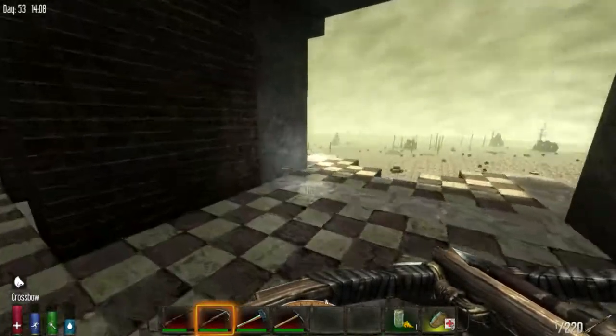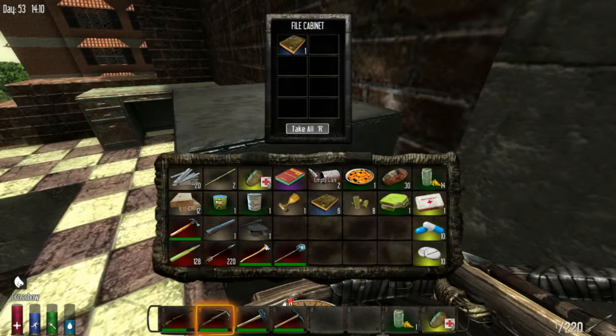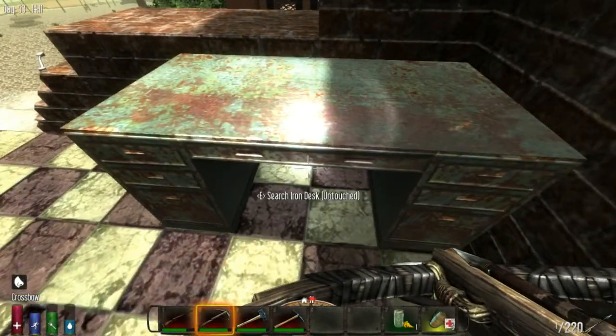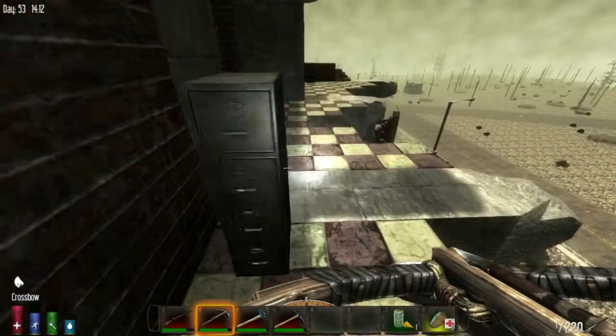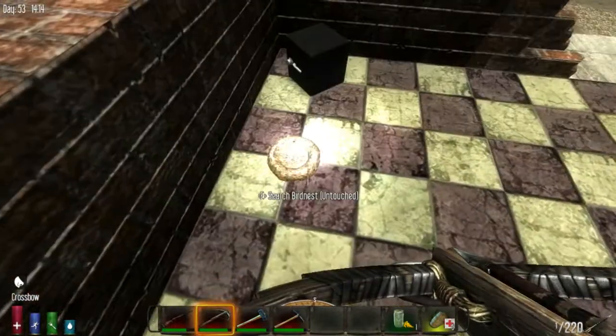Here's some casings, I'll just throw them in here. Let's do a scrap brass up here. Just the usual stuff on this. Couple more forges now. Let's see here — ooh, there's a safe up here.